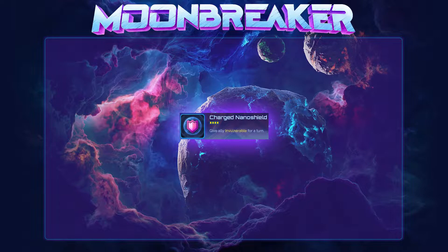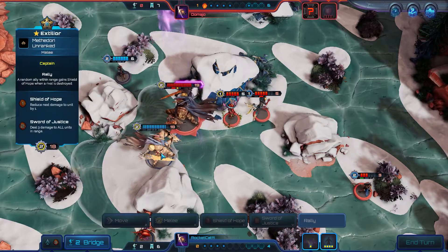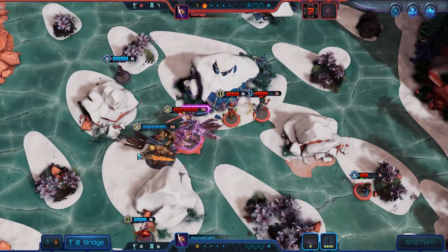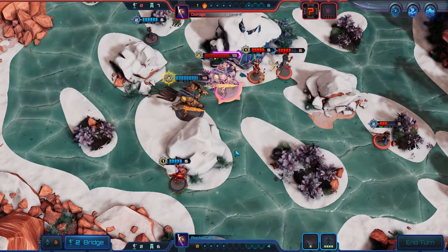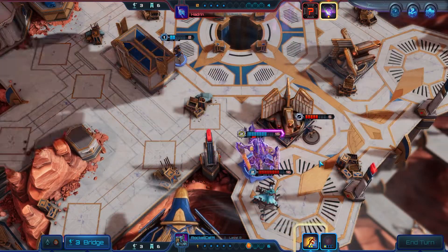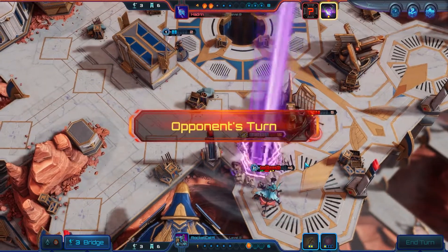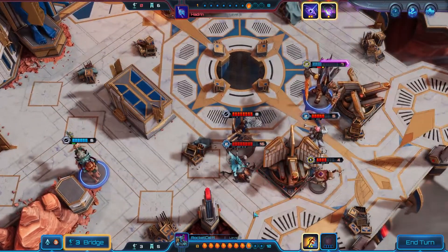Charged Nano Shield has a cooldown of 4 turns and is used to give an ally invulnerable for a turn. Invulnerable is a keyword that reduces all damage to it to 0. Note that it is still possible to proc effects that happen on hit, such as Snareling's sticky mucus immobilization effect, which does not require damage.